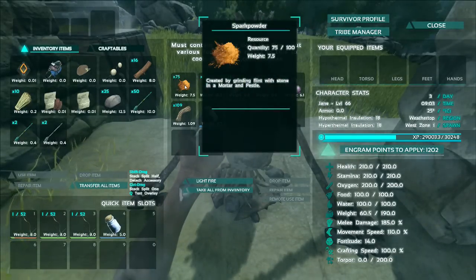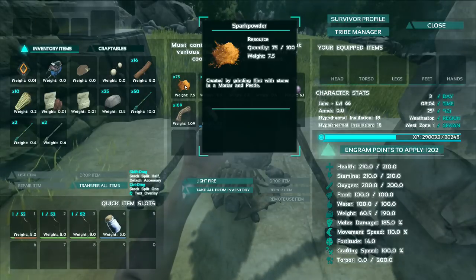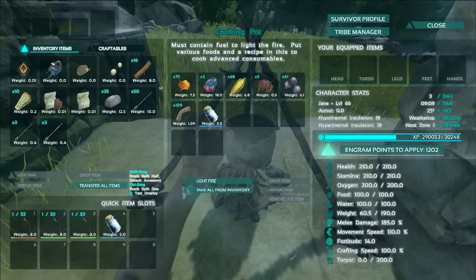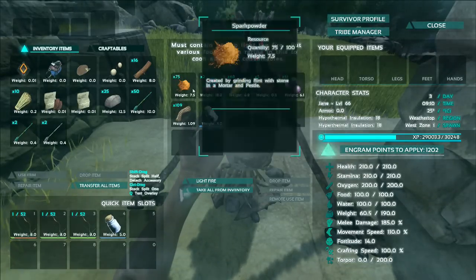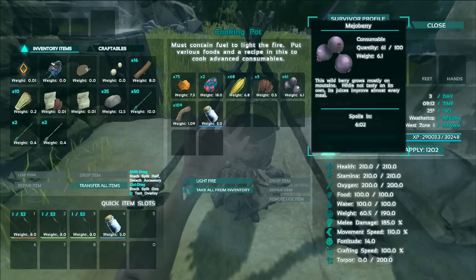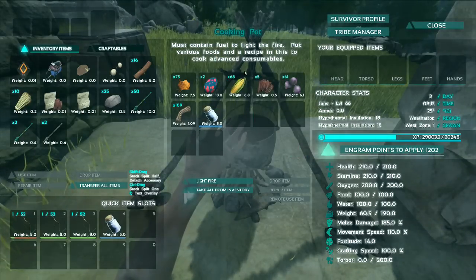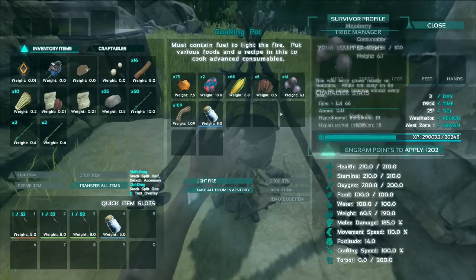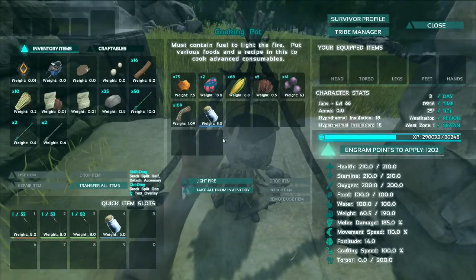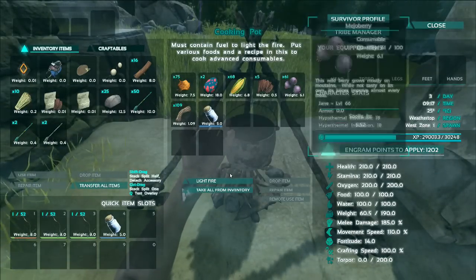I always like using spark powder because it lasts the longest — 60 seconds instead of 30 like wood does. You don't need to worry about using wood in this actually, because normally if you had berries in a recipe it's a bit awkward, since the wood would form charcoal, mix with the water and berries, and form dyes a lot faster than the recipe would form. But mojo berries don't form a dye, so you don't have to worry about that.